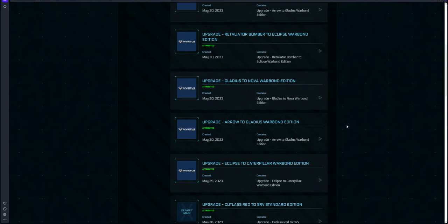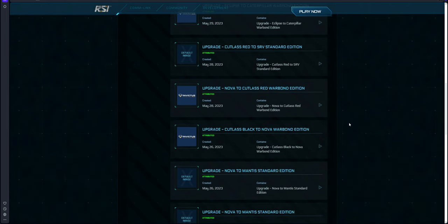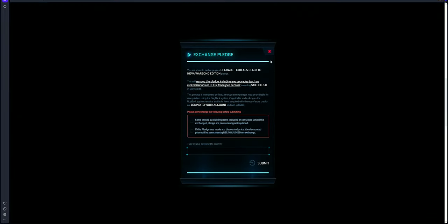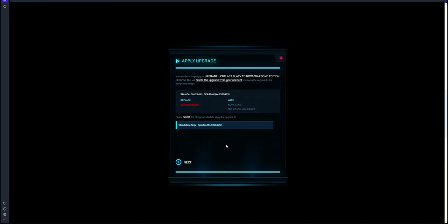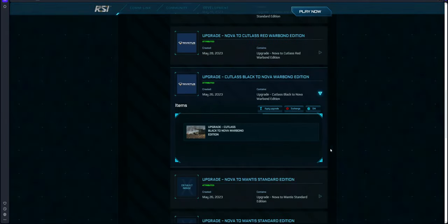If you ever need to get the original ship back, the only way to do it is to melt that ship package and then buy it back — you will get the original ship but you will lose all of your upgrades. Whatever you have paid for you will get back in store credit. So if that game package gets upgraded to an $800 ship, when you melt it you'll get the $800 back. Here we're going to do the next upgrade: Cutty Black to the Nova for $10. Apply it to the correct package if you have more than one — if you mess up you'll split your upgrades. Now I have the Nova Tank.